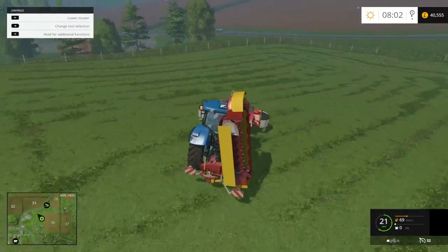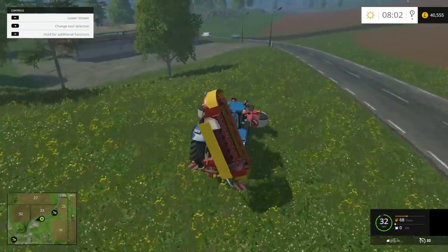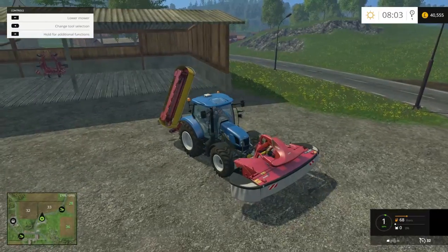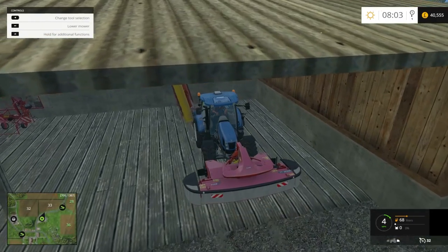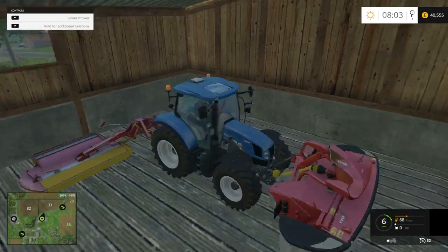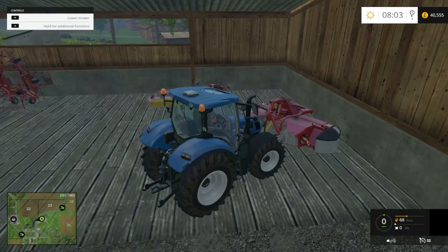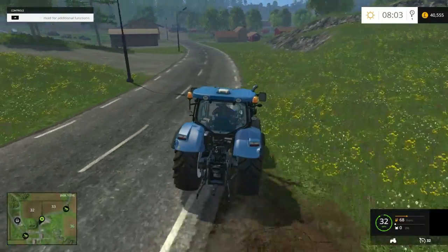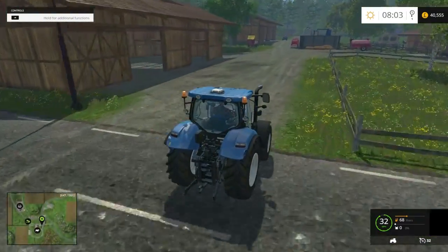Okay, so that is done — we will go and get the rower and get all that swept up. We can put these down here now, this is supposed to be where I put the mowers anyway. We could get the baler when we can afford it — I think we will do that instead of getting another tractor actually, it is probably a better idea. Don't want to waste money, because it is not exactly easy to come by on this hard difficulty. And I don't think the small tractor would be able to power this anyway, so it is probably a stupid idea buying it.